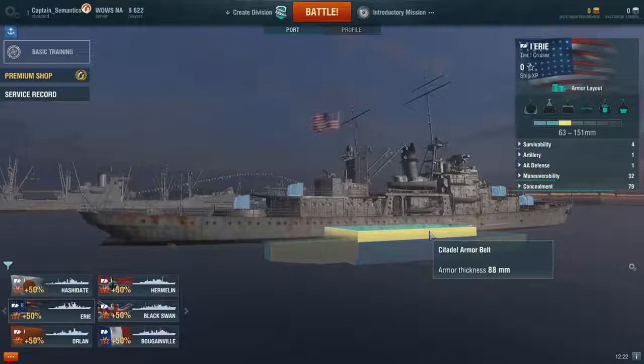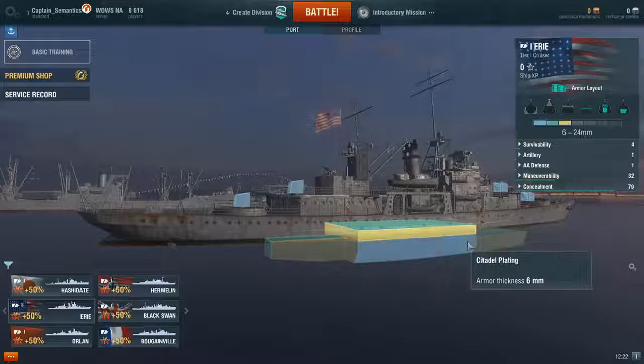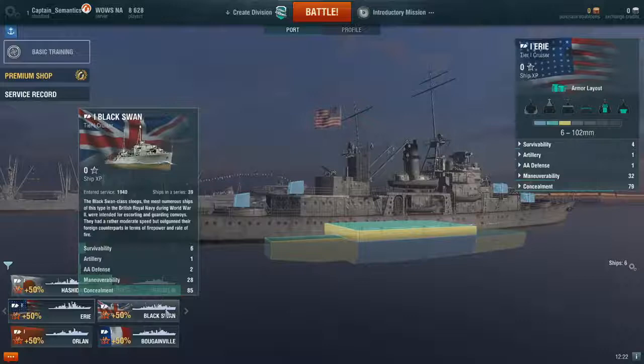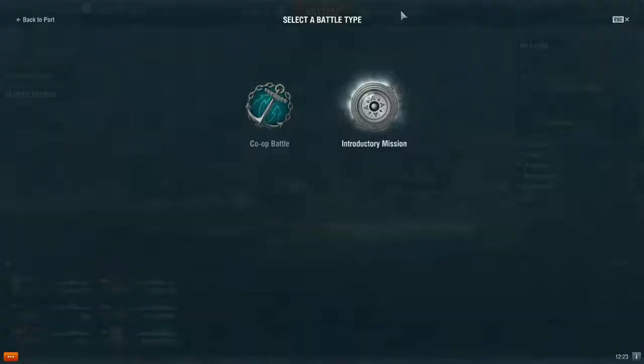Along the outside of the ship, if you hit there with your shells and it's able to defeat the armor, it will actually get you a citadel. Now the Black Swan, because it's a British cruiser, instead of having only high explosive at tier one, it has only armor piercing — so at tier one that is a citadel machine, though the angle your shots are coming in at is important, and we can explain that a little bit later.